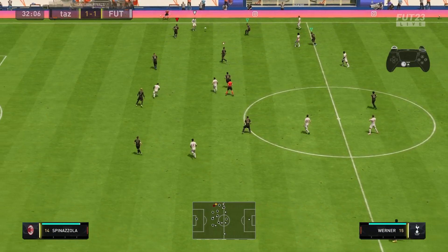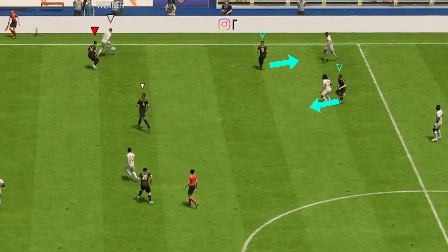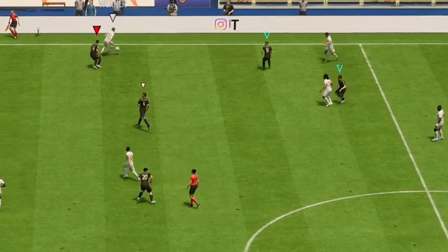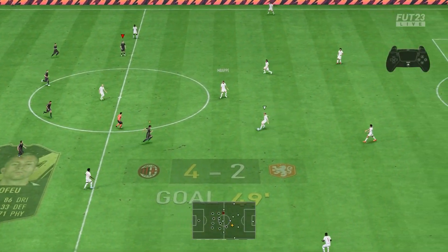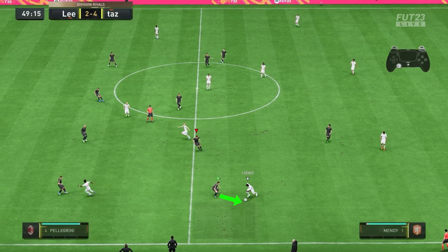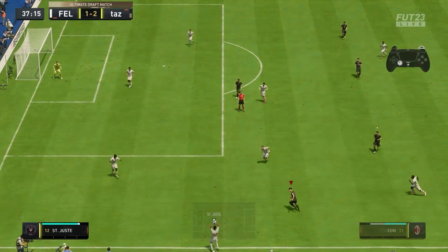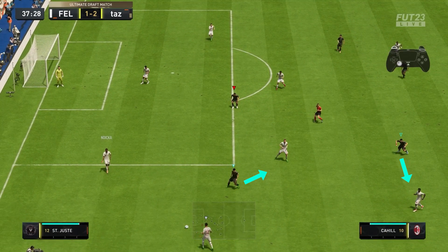Partial team press is a new defensive mechanic in FIFA 23. By pressing the R1 or RB button twice and holding on after pressing the second time, you activate the partial team press. This method will force two of your defenders to get close and mark two potential passing stations, and your selected defender could be much more effective in one-versus-one defending. Even though partial team press and second man pressure have similar inputs, they have the exact opposite logic. With second man pressure, your goal is to send an AI player towards the dribbler and put pressure on him while you try to defend the potential receiver manually. But with partial team press, your AI players cover passing lanes and your goal is to pressure the dribbler manually.